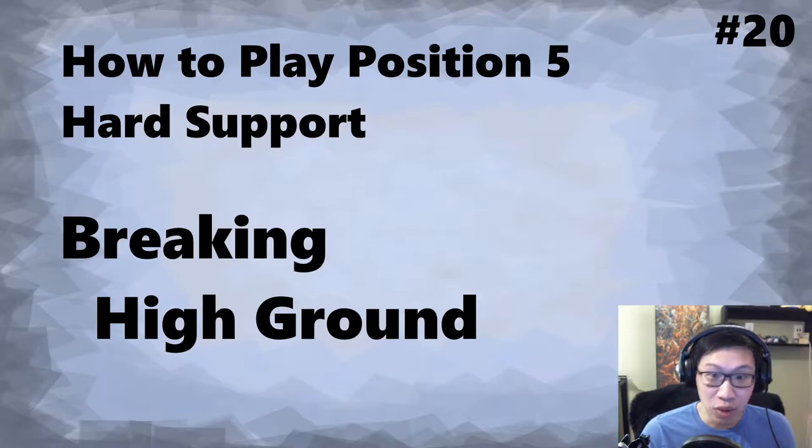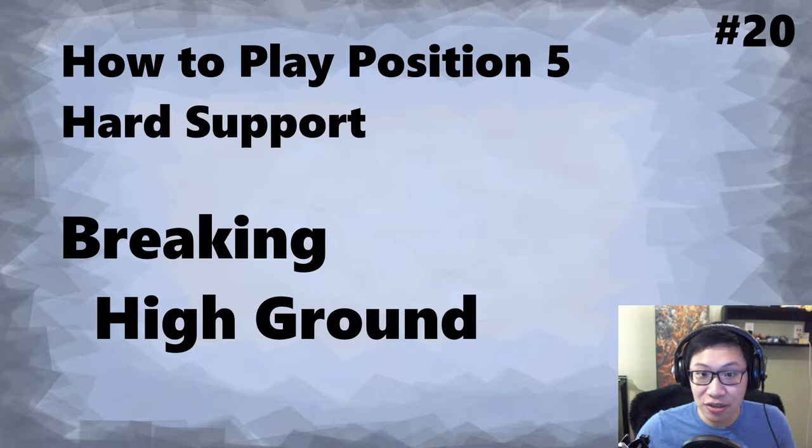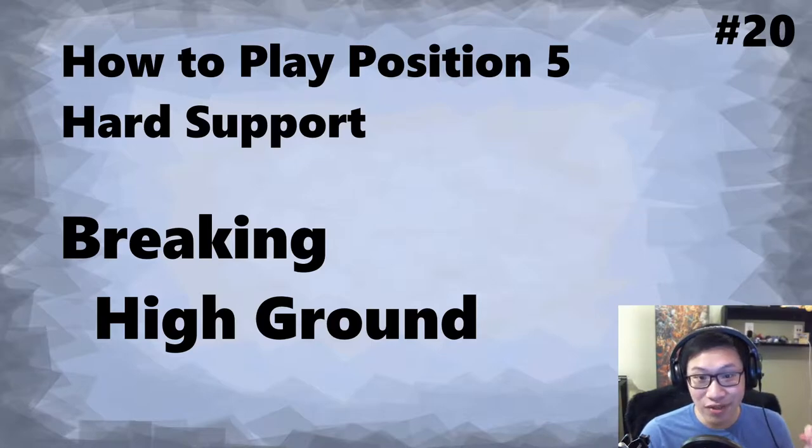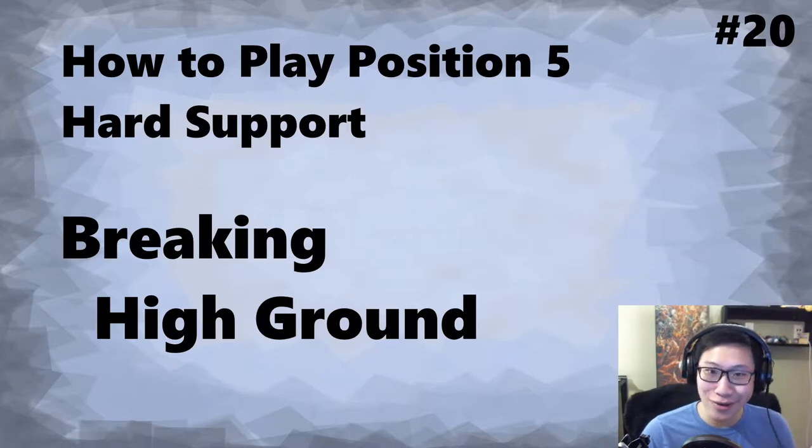We're going to cover some common mistakes. We'll start with why the high ground is so hard to reach, and once you understand why it's hard that helps to formulate a plan — how to take advantage of that when you're defending, or how to circumvent it if you're trying to break the high ground. I personally have a rule where I never give up on a game no matter how hopeless it feels until I've lost at least one set of barracks, because it is so common to throw on the high ground.